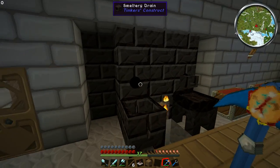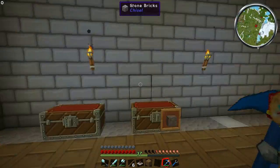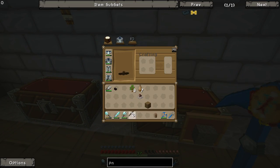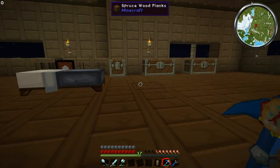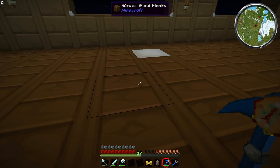You've probably noticed the faucet and the timer we set up yesterday are gone. A bunch of you left in the comments a much better way of doing this — using fluiducts and a lever next to the faucet. I'm not going to use a lever though; I'm going to use something called a pneumatic servo. It's not hard to make — just iron, redstone, and glass.